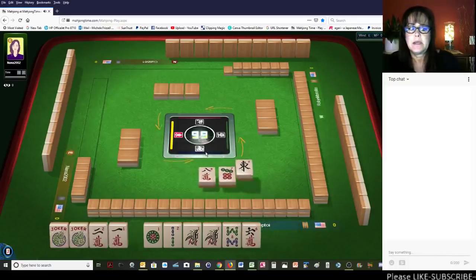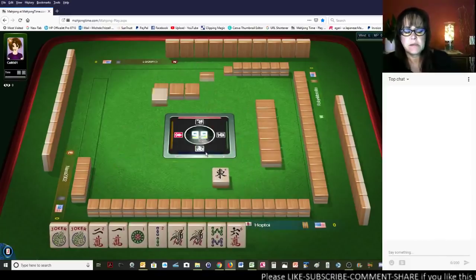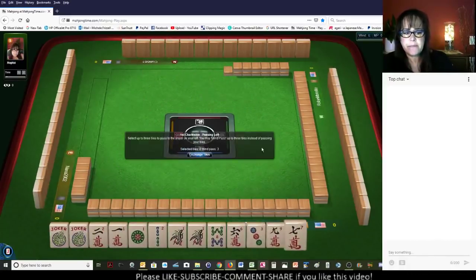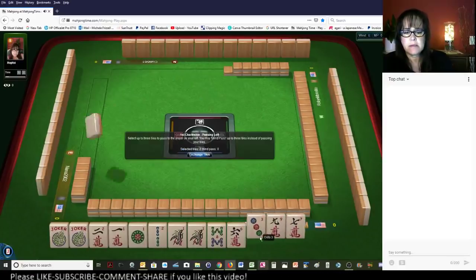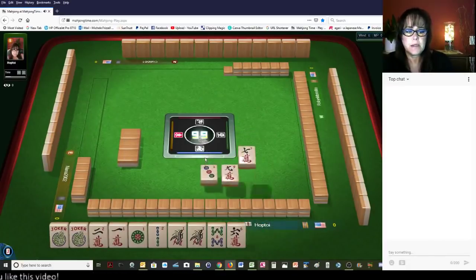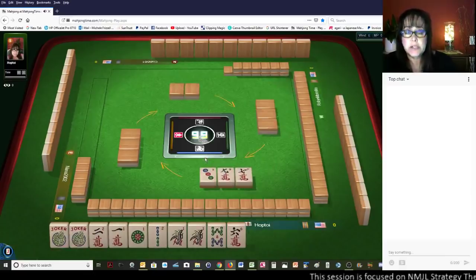Okay, here we go. Now I'm kind of thinking we're in between like numbers with ones or the year with BAMs. We have tiles to pass, so we do not have to pick a hand yet. So we're in between the year, like numbers with ones, or consecutive runs — ones and twos.